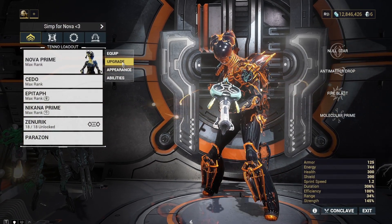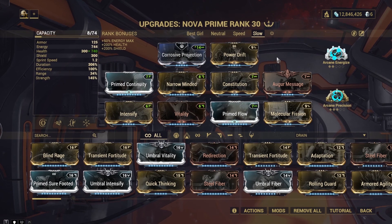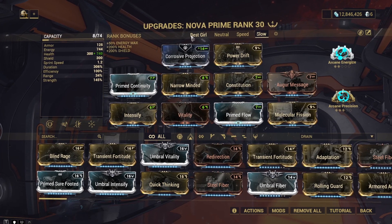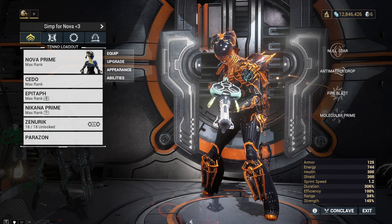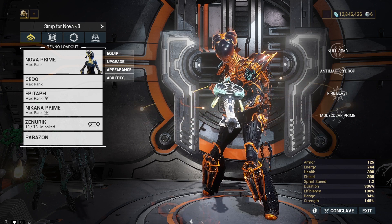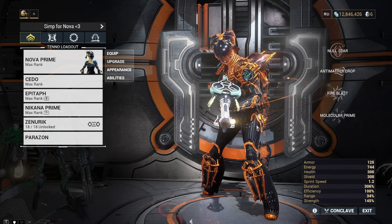Honestly, coming up with everything for this was so much fun. I hadn't played with the Cedo before — I just went with my gut, came up with this build, and I think it worked out really, really well. The normal slow build is basically the same, just with Vitality instead, because in the star chart that's all you really need. Cutting out either Augur Message or Constitution and patching that up with Archon Shards for duration is the plan. I thought it would be nice to share this loadout with you, so you can get a feel for how it is to play Nova in the Steel Path. That's all for today — thank you very much for watching, and as always, take care. Bye.